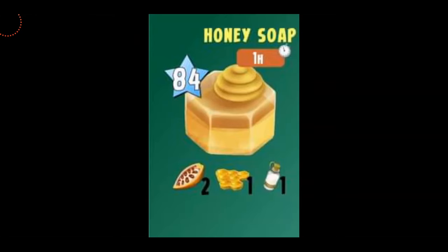The next product is Honey Soap, also unlocking from level 84. You're going to be needing one hour, two cacaos, one honeycomb, and one oatmeal. That's pretty simple to make except the honeycombs, which you can probably get from your honey tree, so it's not going to be that challenging.